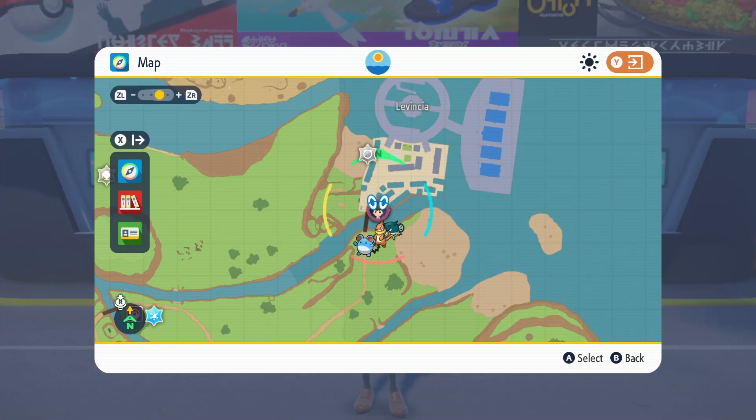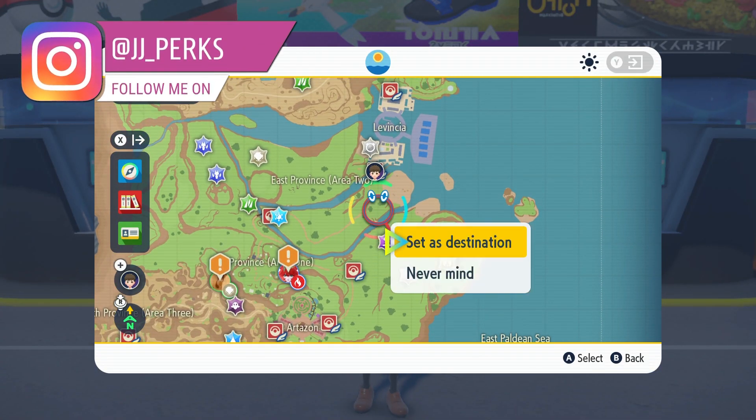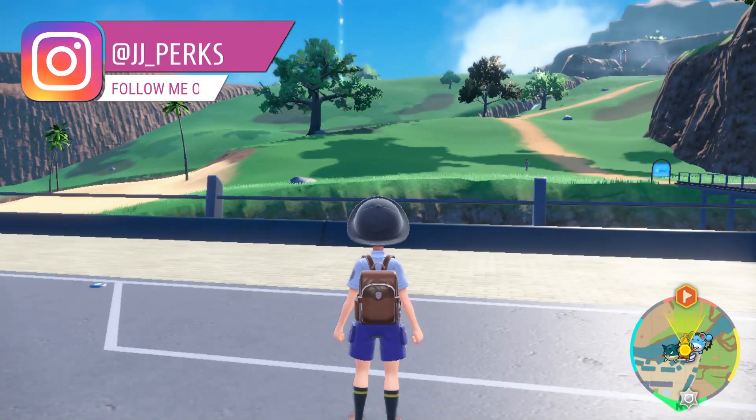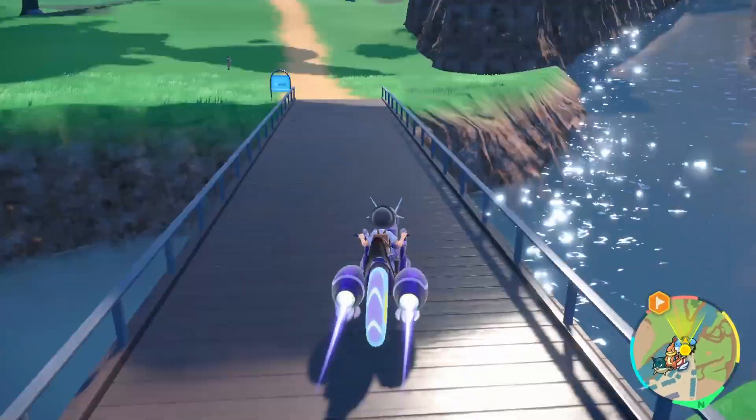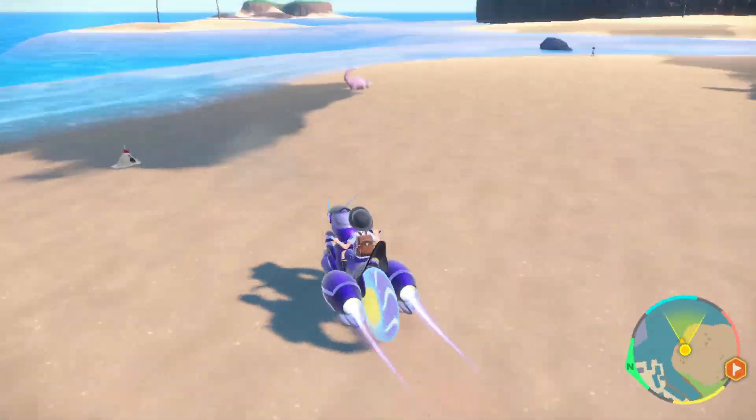So what we're going to need for Gengar is to go catch a Purrsincho — I think that's how you say it, it's probably wrong, if so I'm very sorry. Head to East Province Area 2 and head towards the beach and you can find one there.